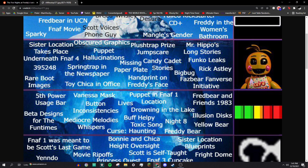Funko Leaks: Funko Pop, the company that makes little vinyl figures, had a habit of showing off their products before games had officially revealed them, so there have been a lot of leaks from Funko about FNAF future content before it was actually shown to the public. They've made several whoopsies like that.